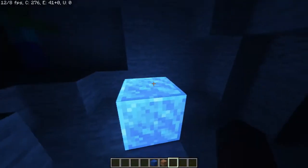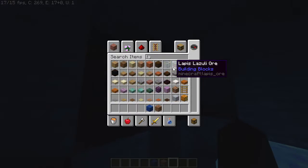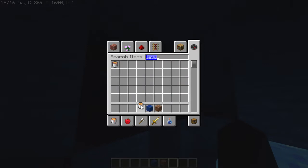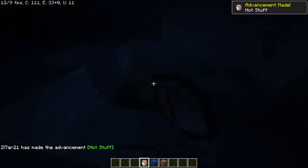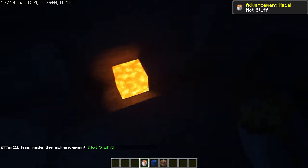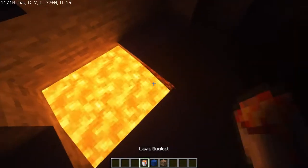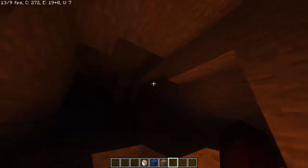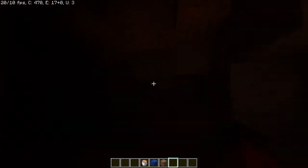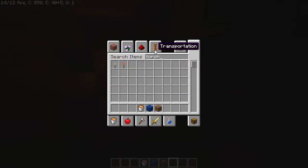Just look at this. I see a zombie. Let's get a lava bucket. Let's fill this up with lava. Look at that — it traces all the way to over here. Let's get a torch.